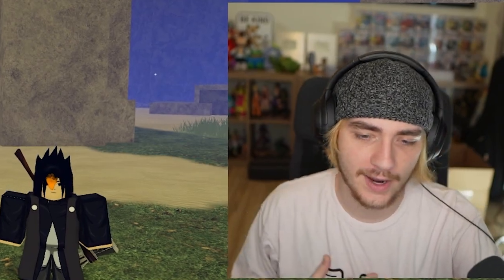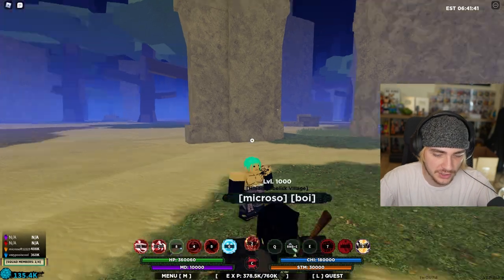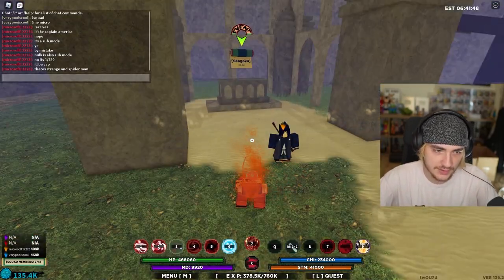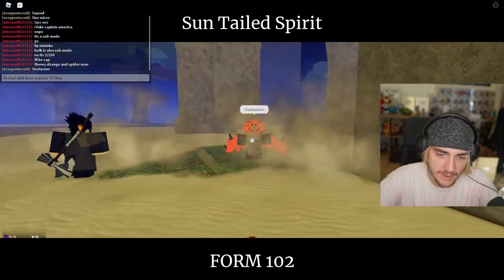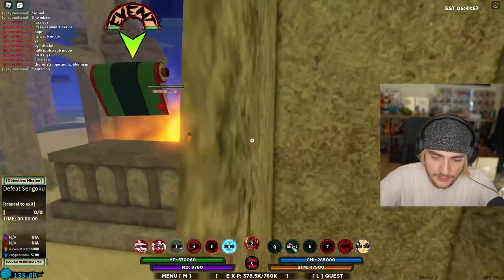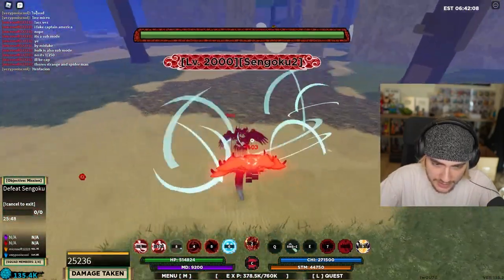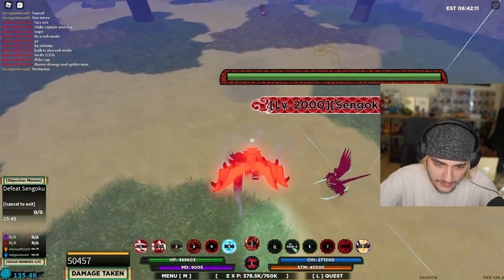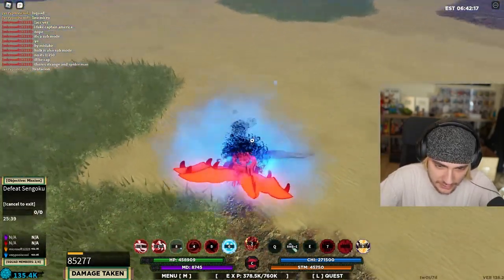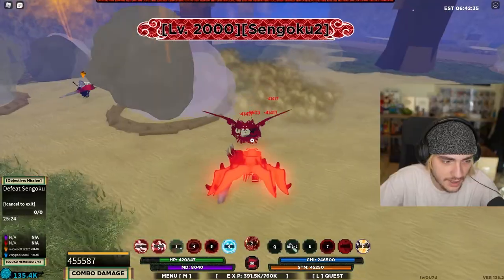We are just the Vezi poos — the Shindo Life poo squad. Instead of Kakashi squad, this is poo squad but in Shindo. Since this is a gen two tailed beast, we got Baryon Mode. Baryon Mode looks rough. Let's use it. I want this Sengoku form — but why can't I go into my second form? I'm holding C and pressing 2, why is this not working? This game sucks.